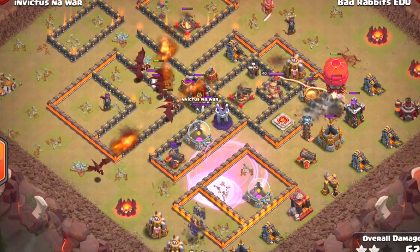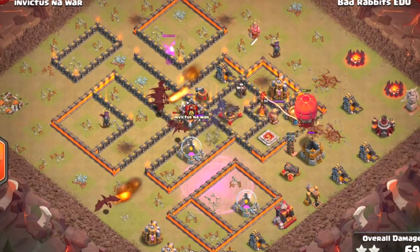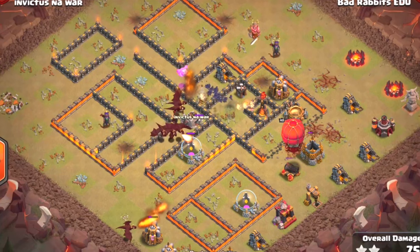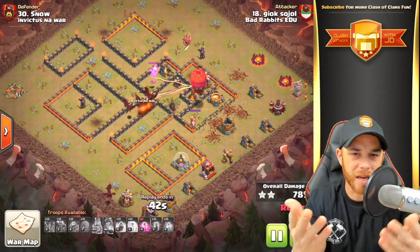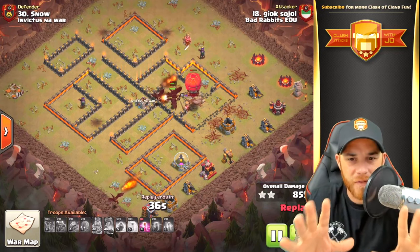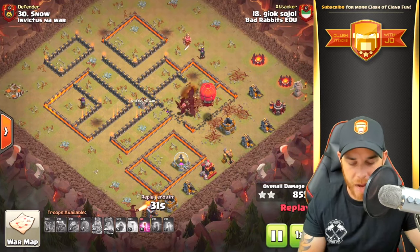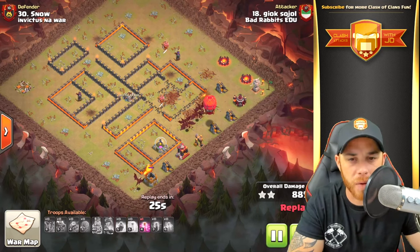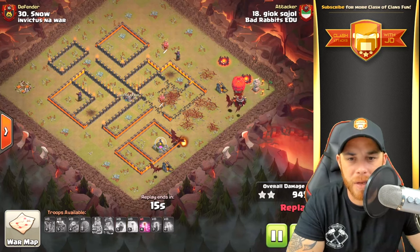With the air defenses down, the bats work their way around taking out multiple point defenses and helping the dragons. The baby dragon in the north takes out an X-bow. A freeze spell is dropped to try to save the bats but it's slightly unsuccessful against the multi-target inferno tower and they get roasted. However, the stone slammer is powerful for Town Hall 10 — it takes down that final inferno tower with ease and survives fully intact all the way to the back end. The remaining dragons follow the stone slammer and the final buildings go down quickly.